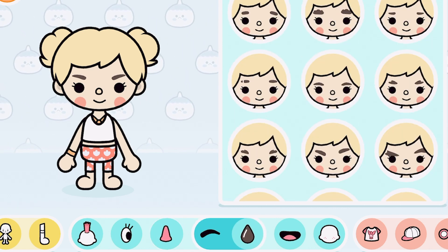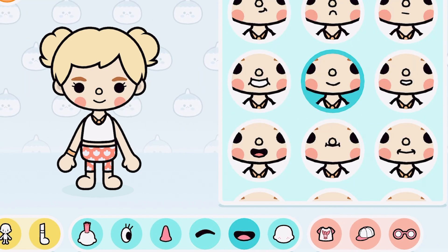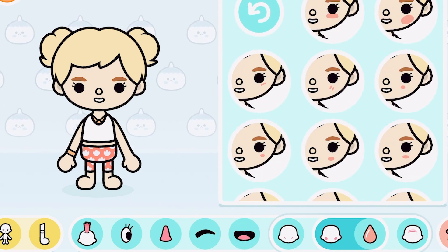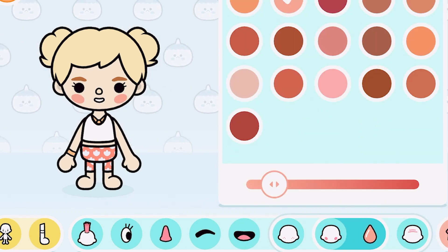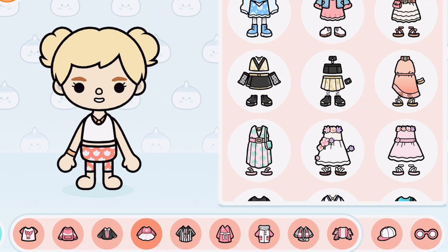Next, we're going to pick out different eyebrows. Okay, that looks about right. Now let's give her a cute little smile. You can change the rosy cheeks, but she says she doesn't want any other. Okay! I think that looks good for her face.